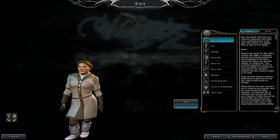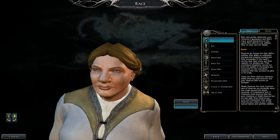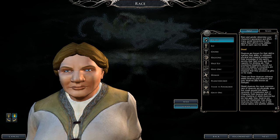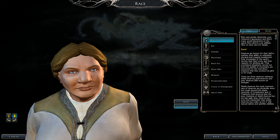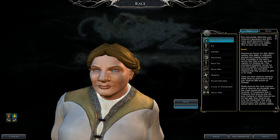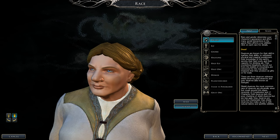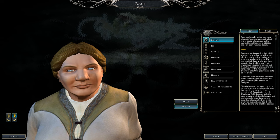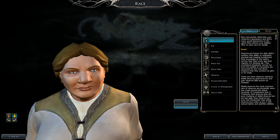Here are the pros and cons of this build. For the pros, you're going to be basically a tank mage. You'll be able to cast magic while using a sword and shield. Your armor class is going to be really up there. You'll have access to level 9 spells and feats up to greater weapon feats.